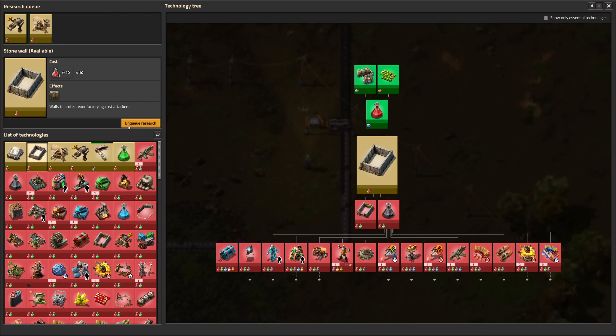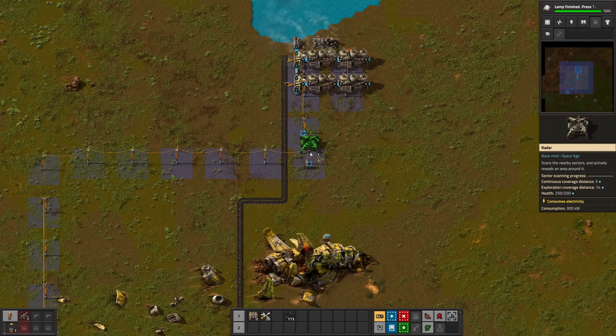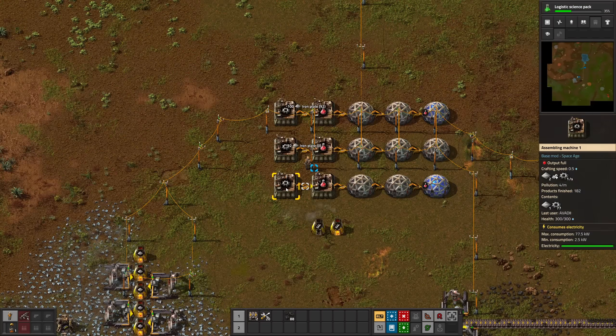With just red science you will unlock heavy armor, which is amazing against biters. And it makes sense to build at least one or two radars to uncover the area around your base.